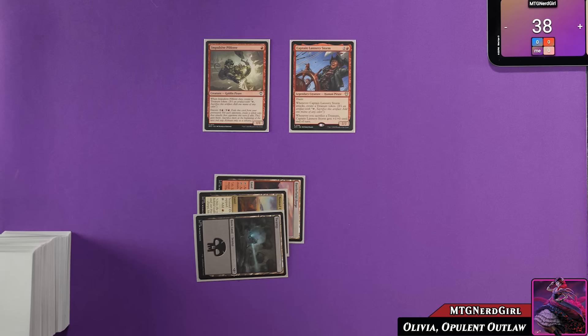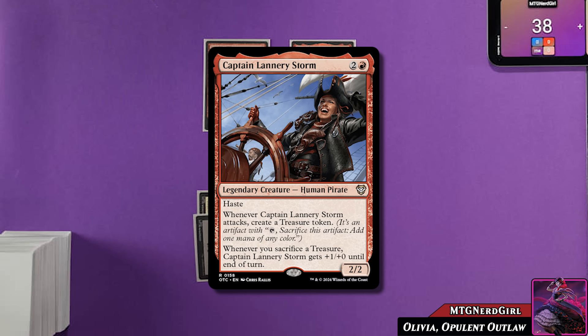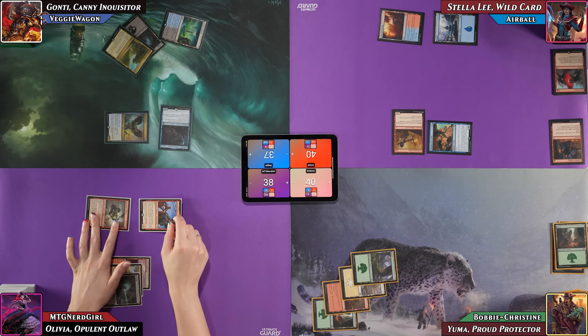Nerd Girl plays Swamp and casts Captain Lannery Storm: a 2/2 with haste that creates a treasure when it attacks, and gets +1/+0 for each treasure sacrificed. Not wanting to lose her creature, she attacks Bobby for three, creates a treasure, and Bobby takes three damage.